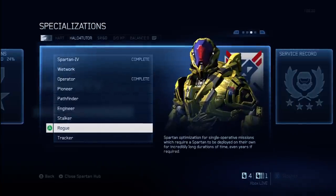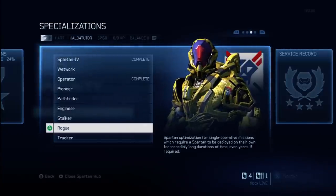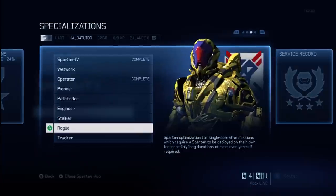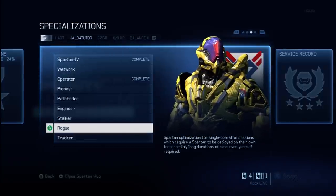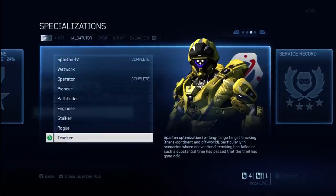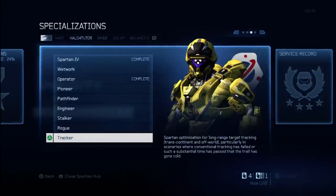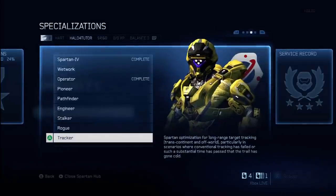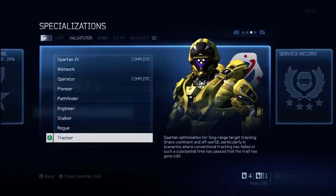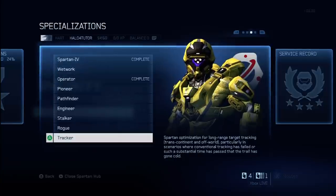Rogue is Spartan Optimization for Single Operative Missions, which require a Spartan to be deployed on their own for incredibly long durations of time, even years if required. This specialization unlocks a Carbine skin as well as the Stability modification. Specialization number eight is Tracker — Spartan Optimization for long-range target tracking, transcontinental and off-world, particularly in scenarios where conventional tracking has failed or the trail has gone cold. This unlocks a Bolt Shot skin as well as the Requisition modification.